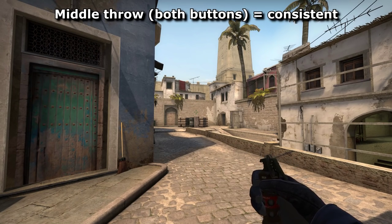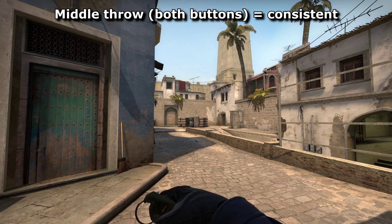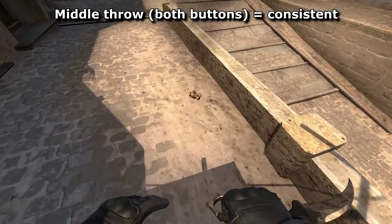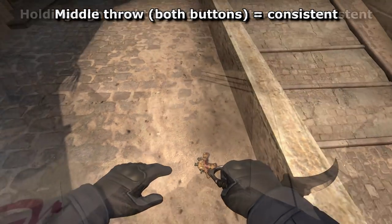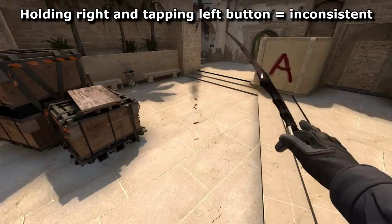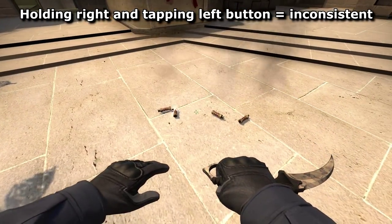To demonstrate this, try throwing a grenade somewhere between the two extremes, the same distance, several times. I could let go of both buttons at the same time, managing a consistent middle throw, but any other distances between these three caused inconsistencies since I'd be unable to repeat the exact same button timing.